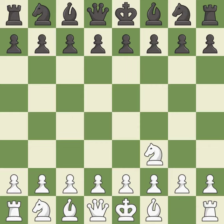The Reti is a less common but flexible opening that controls the center with the Knight before committing a pawn. D5 occupies the center and controls the E4 and C4 squares. C4 attacks the D5 pawn, daring Black to trade on C4. If this trade occurs, White will have two center pawns versus Black's one center pawn.